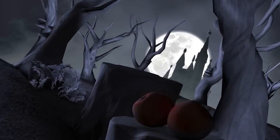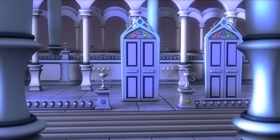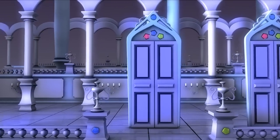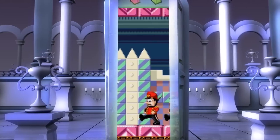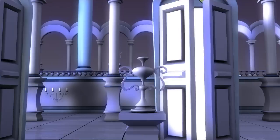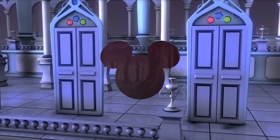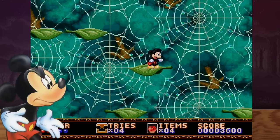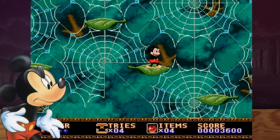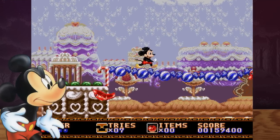Mickey is on the trail of the jealous witch Rebelle, who's trapped Minnie in her Castle of Illusion. The castle holds many dangers, from a world full of toy soldiers to a giant study room where Mickey has to splash into a teacup and hop over bookworms. Castle of Illusion was one of the first titles released for the Mega Drive, and before the arrival of Sonic the Hedgehog, perhaps the best platformer on the system.